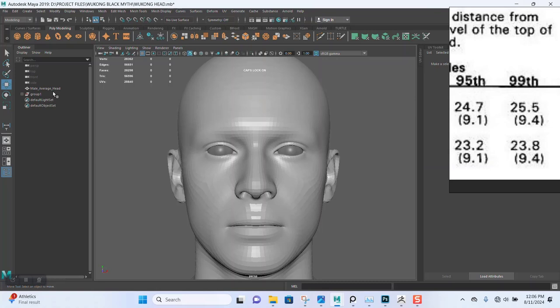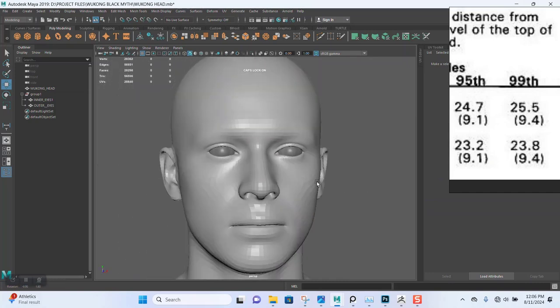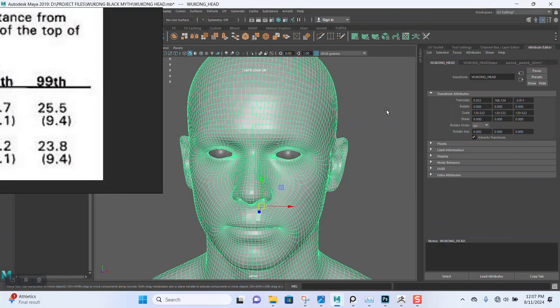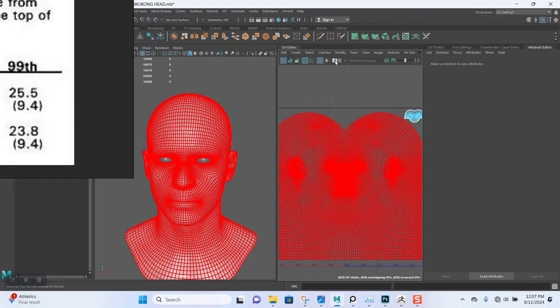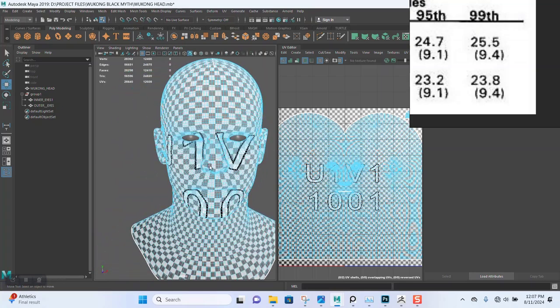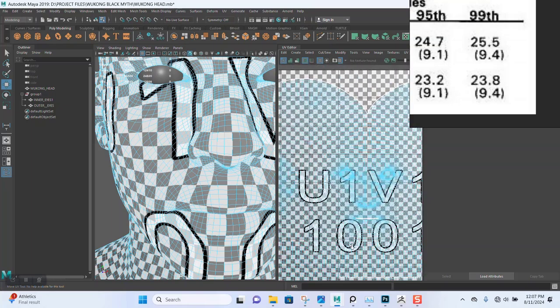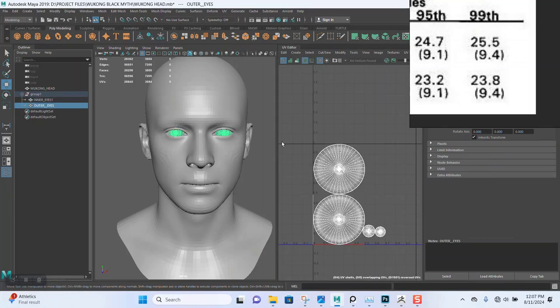Next I'm going to export these out. Let me rename this. I'm going to export the outer eye — I'll export them out separately. Let's make sure we have UVs. For the eye I'm certain there are UVs — let me check. The eye has really good UVs; you can see how the checker pattern is evenly spread out around the entire model. We can definitely work with this. There are UVs in there, so we're good.